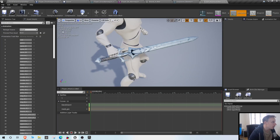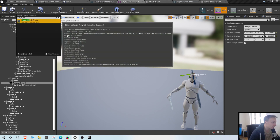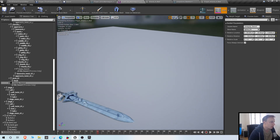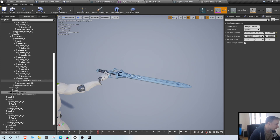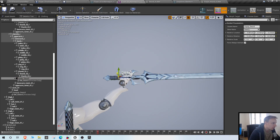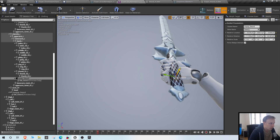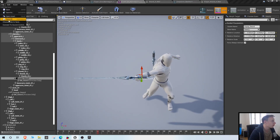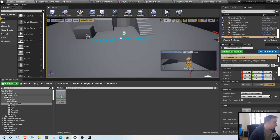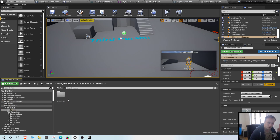The animation looks a little bit weird so we probably need to change the hand socket as well. If we go to our skeleton we can use Preview Animation - I'm just going to rename it Player Attack A. The Preview Animation feature lets us check out the animation while editing the socket, so we can make sure it looks good. We have the equip sword socket - let's pull it down a little bit, maybe like that. There we go, that looks a lot better. Let's do the same with a couple more animations - I want about three.